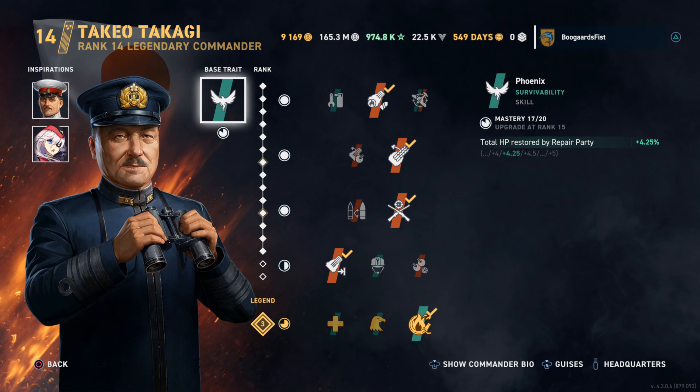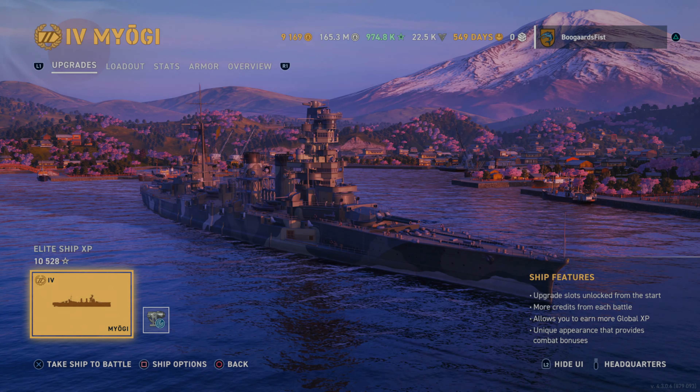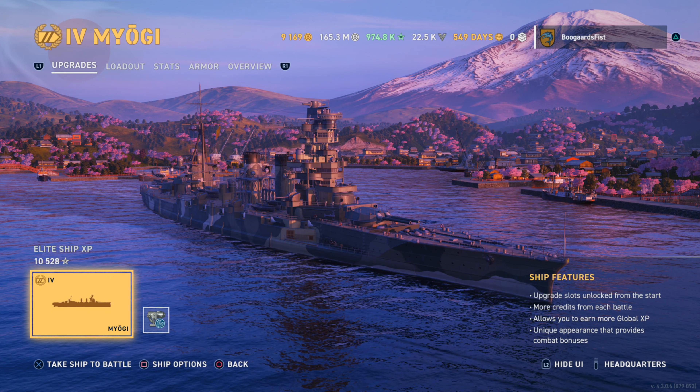Hey guys, Newbler. Today we got a look at the Miyagi. We got Takagi on the screen there. I had to boost him up to a full range build to get the full effect of the ship. I'll explain why here in a moment, but first I want to show you the armor schemes.